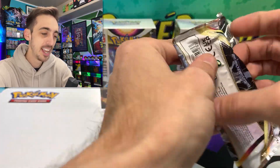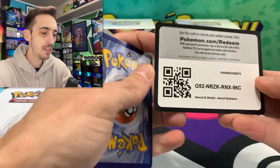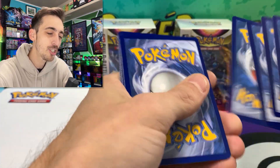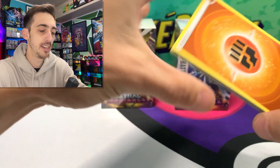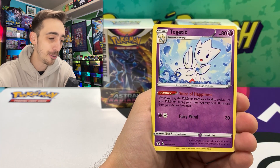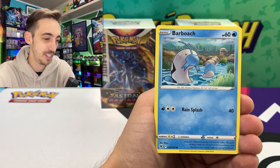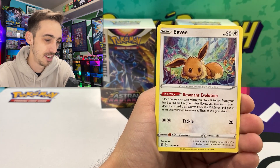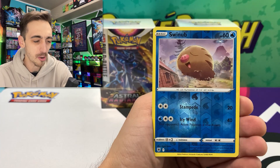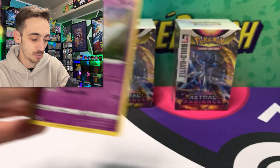Last pack from the art set, then we'll get into the build and battle kits. Can we get one more pull? Fighting Energy — we've got Tinkaton, Gusty Pickaxe, Misdreavus, Barboach, Scyther, Eevee — always nice Eevee artwork, it feels like in every set — Heracross, Swinub for our reverse, hiding a holo. Togekiss — our first holo from Astral Radiance!